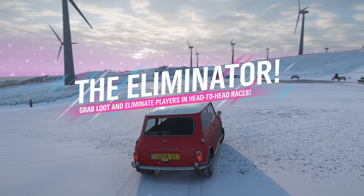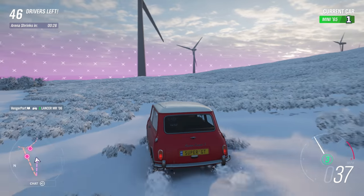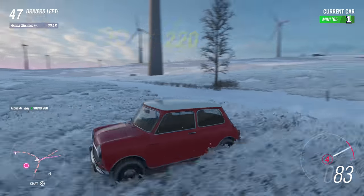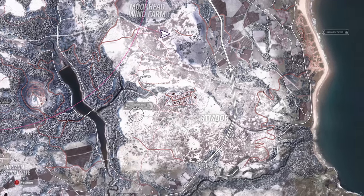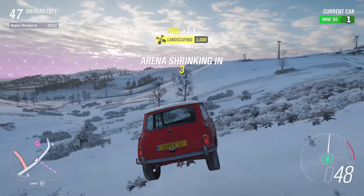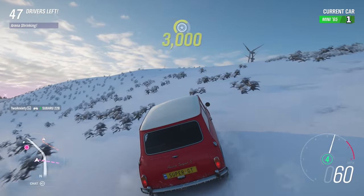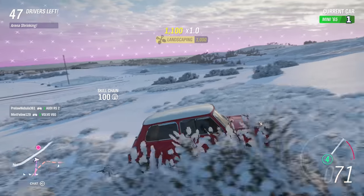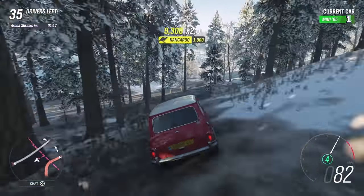Here we go then — you start on the normal map, not the Lego one or Fortune Island. You've got the other people on the radar. We're starting this one with 50 players — you can go up to 72. Every time you go up to someone you can challenge them to a 1v1, and you both race to a destination. The loser gets eliminated. If neither of you make it, you both get eliminated. You also get eliminated if you stay outside of the area — there's a shrinking zone indicated by a pink dotted line on the map.